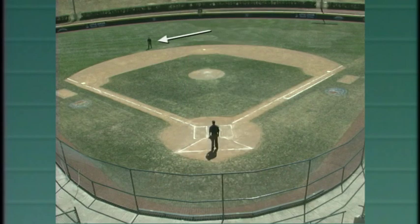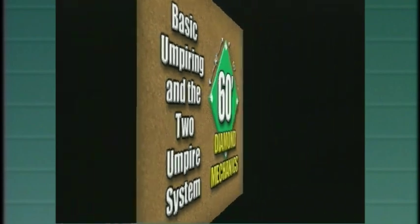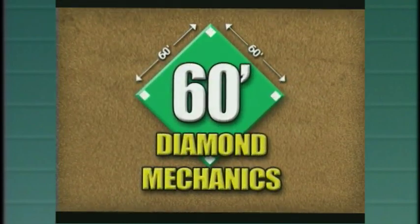The base umpire has jurisdiction of tag-up situations on runners from first base, second base, and any ensuing plays. Watch this information often, and you will be ready to umpire on a 60-foot diamond.